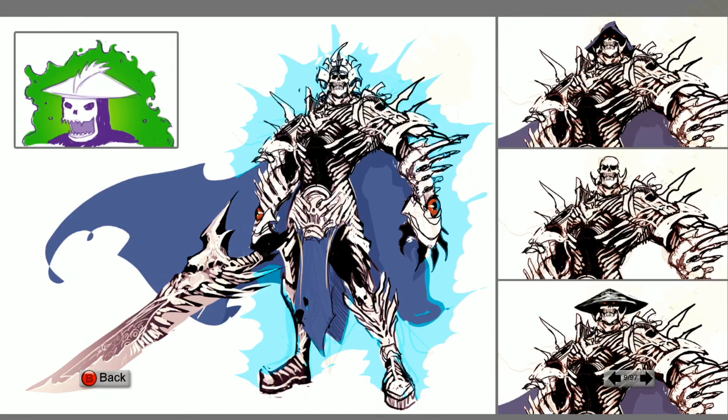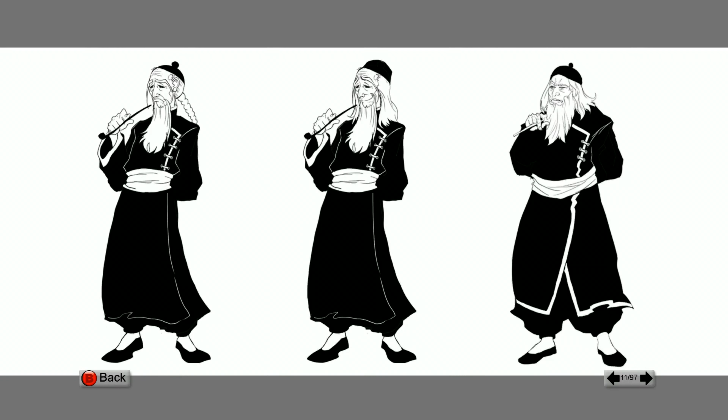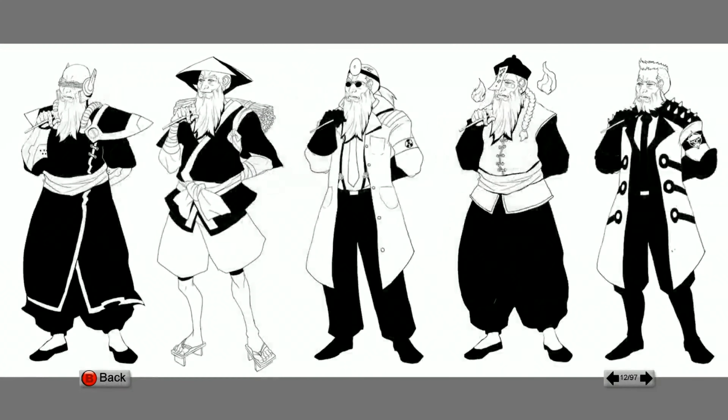Nice concept art there. And then this guy — wow, the kind of detail they put on this enemy here, to me was just absolutely fantabulous. With the skulls, the hat, pretty much everything lining up just perfectly. Really well done. And these are more of the color drawings — I didn't even notice the skulls on the shoulder blades. You notice the spikes but not the skulls.